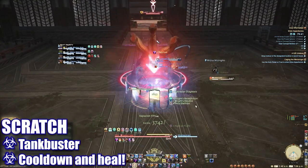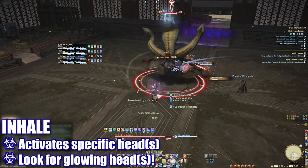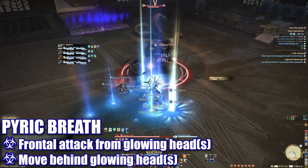Scratch will target the tank for high damage. Cooldown and heal as necessary. When the boss casts Inhale, players will have to pay attention to which head begins to glow. The boss will then jump into the center, face a random direction and cast Pyric Breath. Players will need to move away from the glowing head to avoid the incoming conal attack.